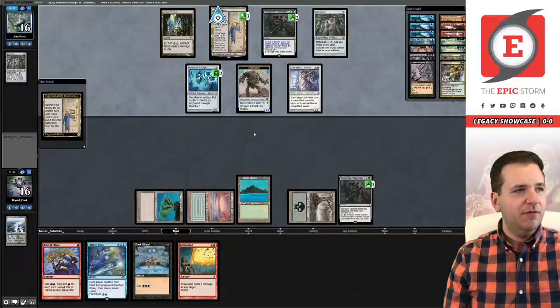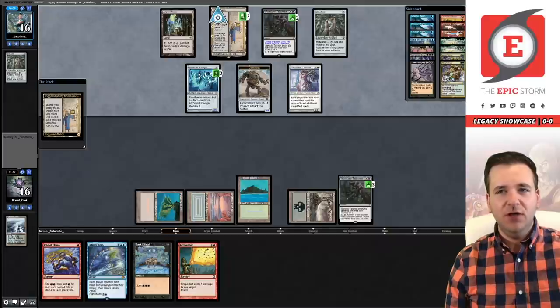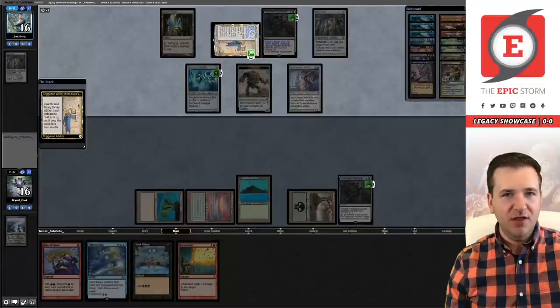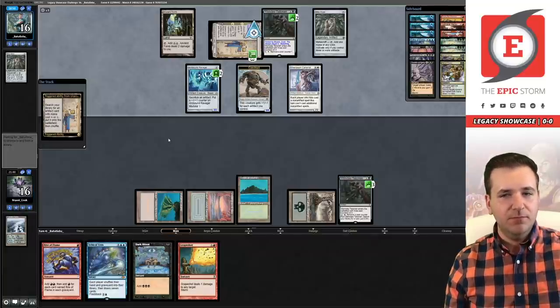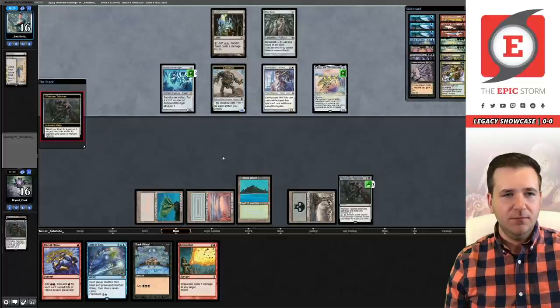I just looked up the deck list — this deck won the challenge yesterday. There are no Flusterstorms in the board but they do have four copies of Thorn of Amethyst, Disenchant, and Surgical in the board, and a singleton Grafdigger's Cage. So no Fluster — post-board we're looking to bring in Chain of Vapors and Abrupt Decays. They can activate the Claw and sacrifice Ravager with mana floating from Urza's Saga — the triggered ability is still on the stack. Now the triggered ability is resolving and I think we're dead.